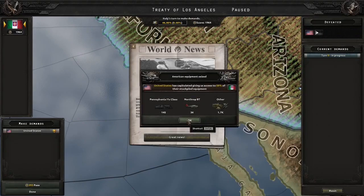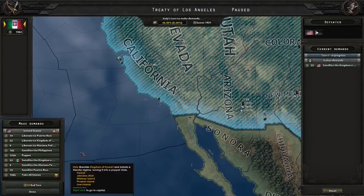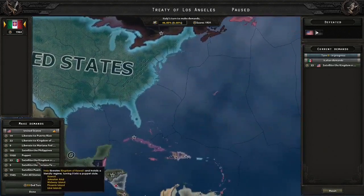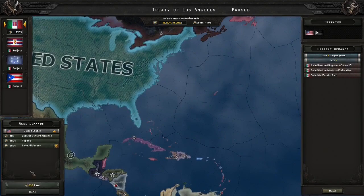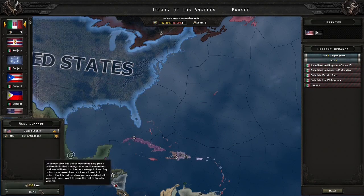And it's over. We pretty much just rolled everything they had. Good — that worked out well. I mean, I lost two tanks, but that was my only competence error rather than the AI's. So let's just create some puppets — you know what, even the Philippines. Puppets, puppets, puppets.